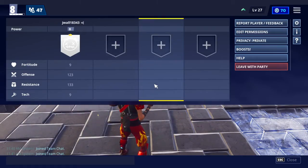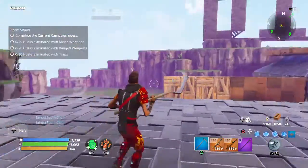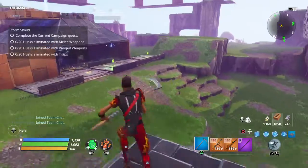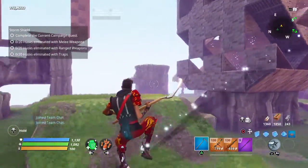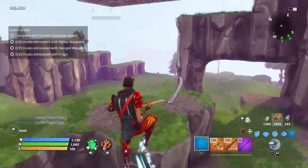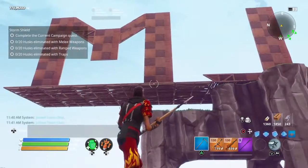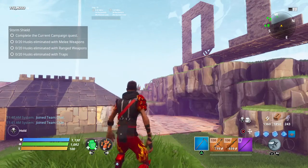If you want to trade with me, my PSN is on the screen right there — I'll give you guys a second to put it in. That's basically it. If you guys want me to change anything about my home base, add new stuff, or give me some tips on Save the World, let me know. That's my home base — see you guys next time, peace.